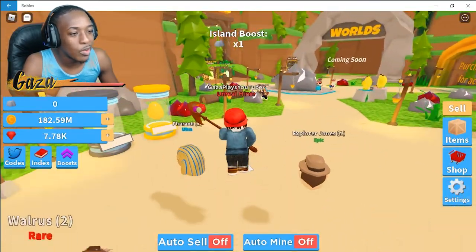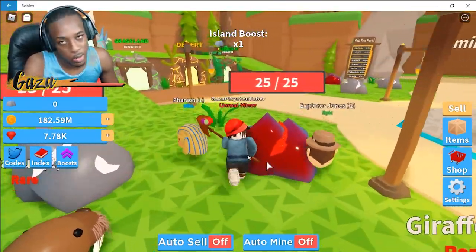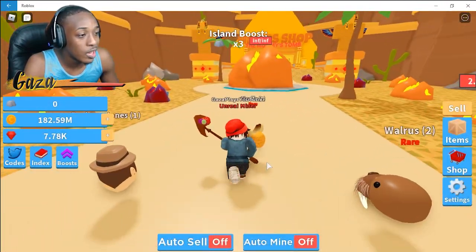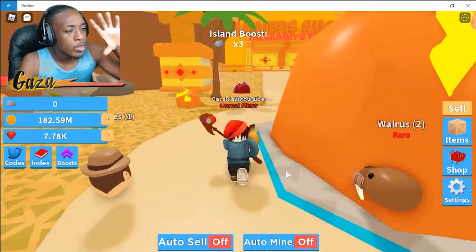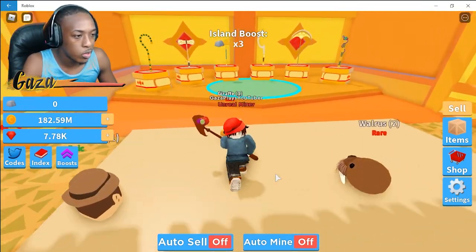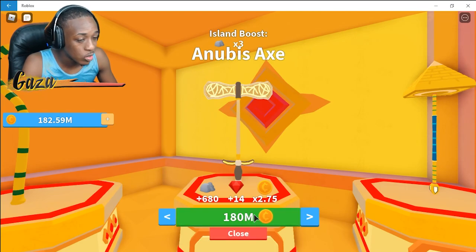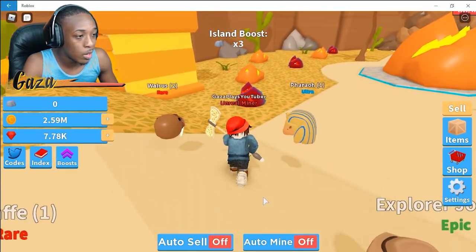Actually I think I have enough now, let me just sell. I'm just so excited guys, that's why! We definitely have enough now so we're going to get the second tool. You're going to need about 550k to 600k ore to get what I'm getting here, and that should take you about three minutes and 30 seconds.